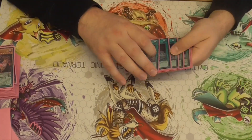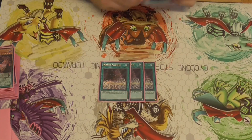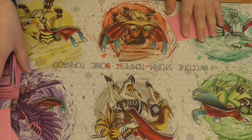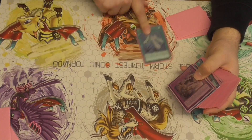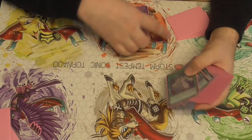For spells: three Duelist Alliance. This one searches Star Pen Graph and Time Pen Graph. These cards are insane. Star Pen Graph — when a Magician leaves the field, you can add a Magician. And Time Pen Graph is bonkers.